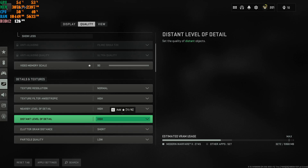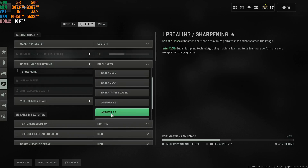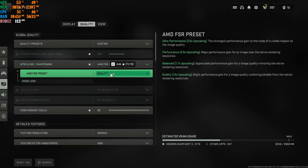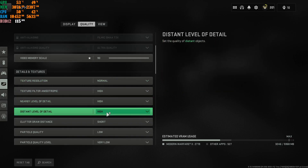A lot of people have really good machines and still get low FPS. If that's the case, go to AMD FSR 2.1 at Quality if you have a good enough machine, with Normal texture resolution and the next settings at High, High, High. I highly recommend changing to this if your machine can run it.